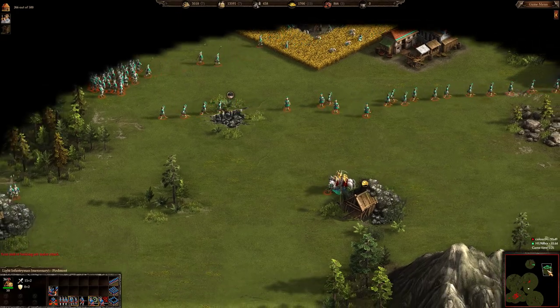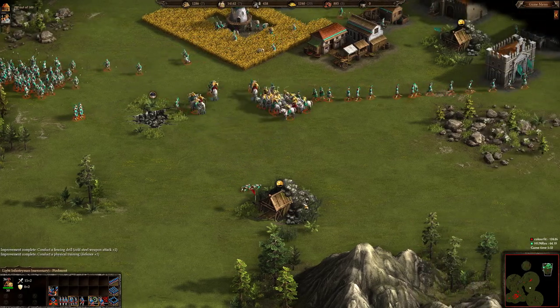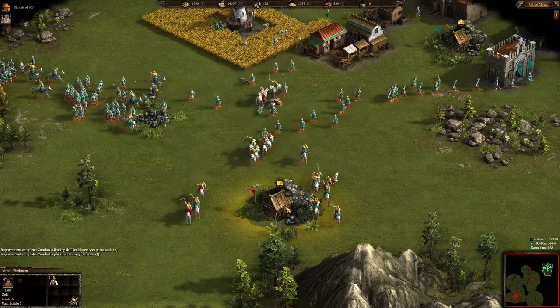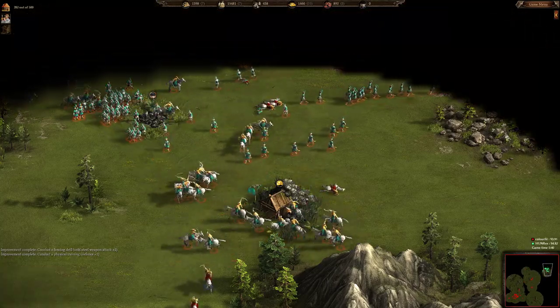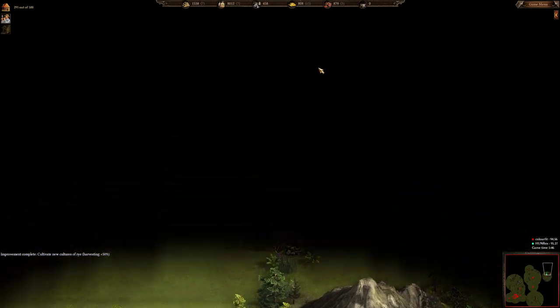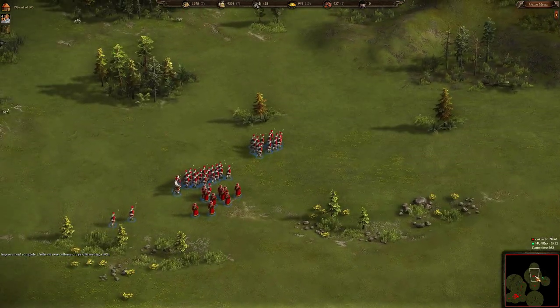ColorFeet is trying to capture this gold mine with his five siege cossacks and was actually able to do that, but probably didn't notice since he's not going to blow the mine up or take the peasants out. So HunRex just easily recaptured the mine back, and ColorFeet lost a couple of siege cossacks.